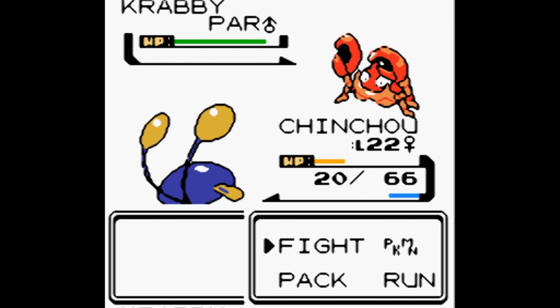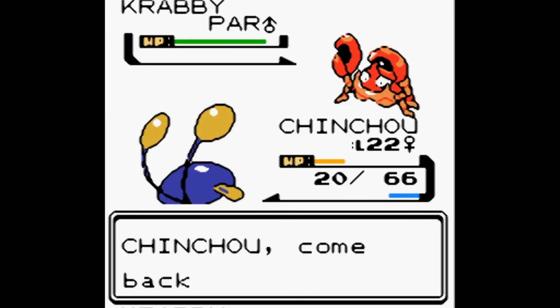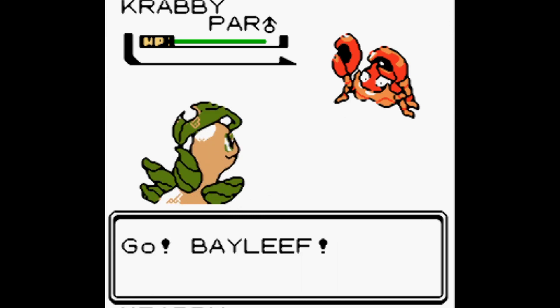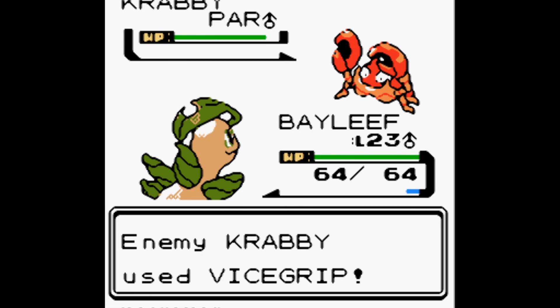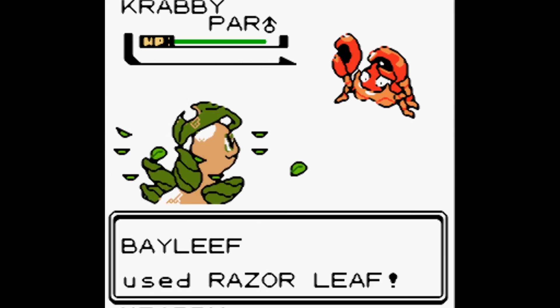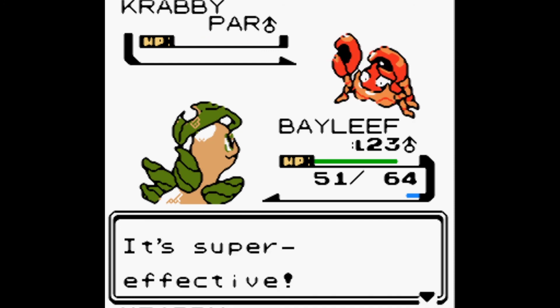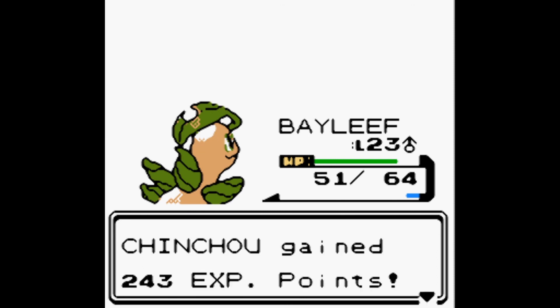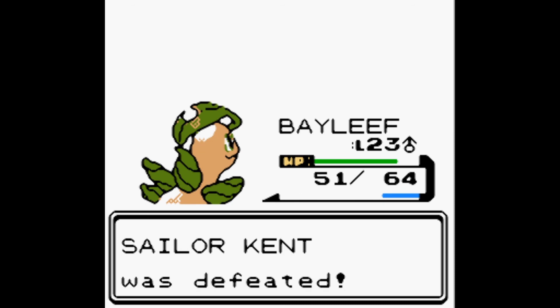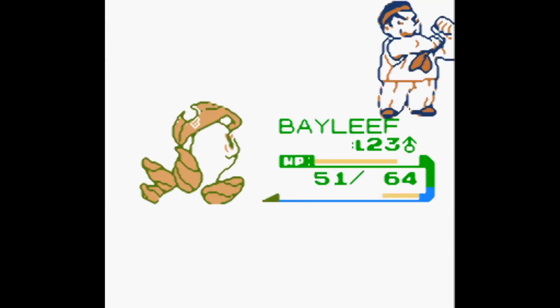We take Chinchou out and bring in Bayleef. Krabby uses Vice Grip, but we respond with Razor Leaf — super effective! Krabby faints. Chinchou gains 243, Bayleef gains 243. Sailor Kent was defeated, we got 800 for winning. A Sailor NPC mentions there's a good pharmacy in Cianwood.